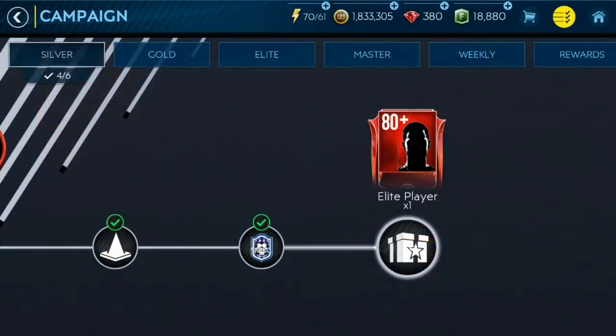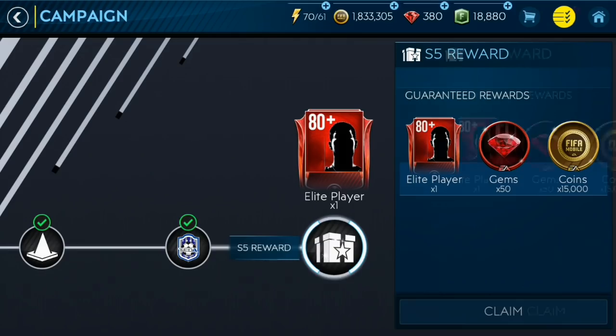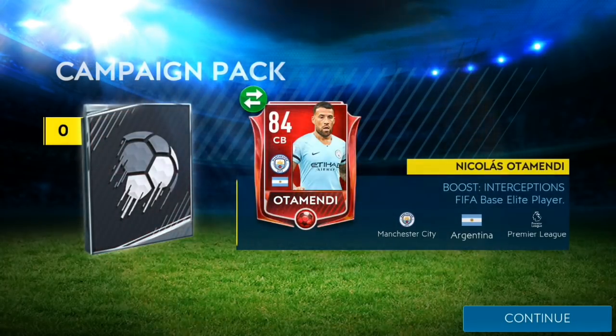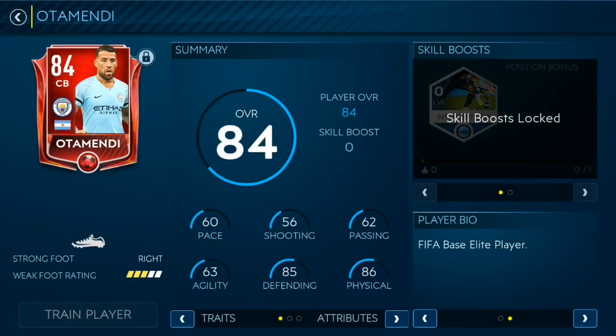We went through and completed the silver campaign. Let's see who we get — we get the gems as well, which is good, 15K which is always nice, and we actually packed an 84 overall Amendaye. That's absolutely fantastic, and the card is tradable — so that's huge.